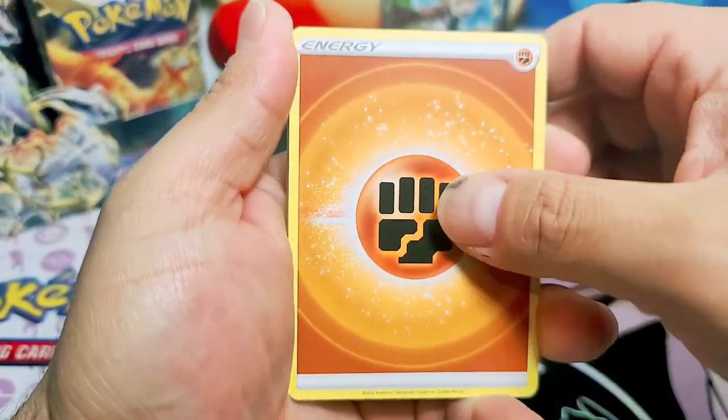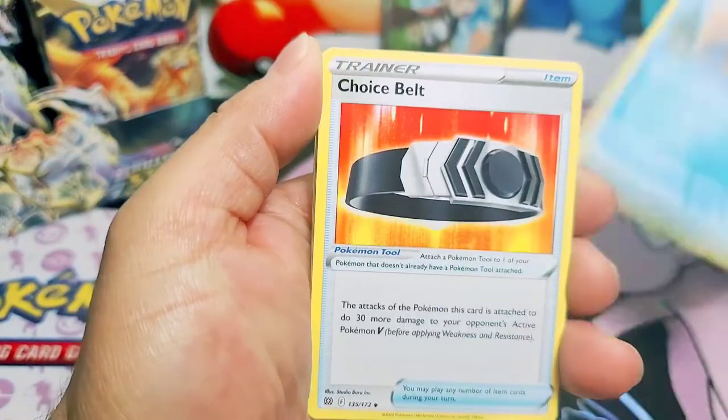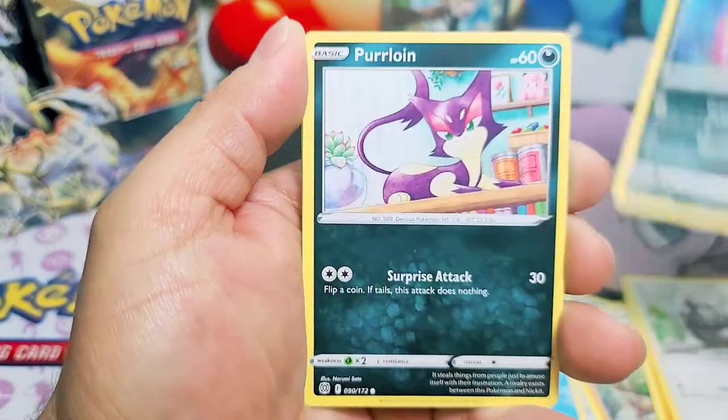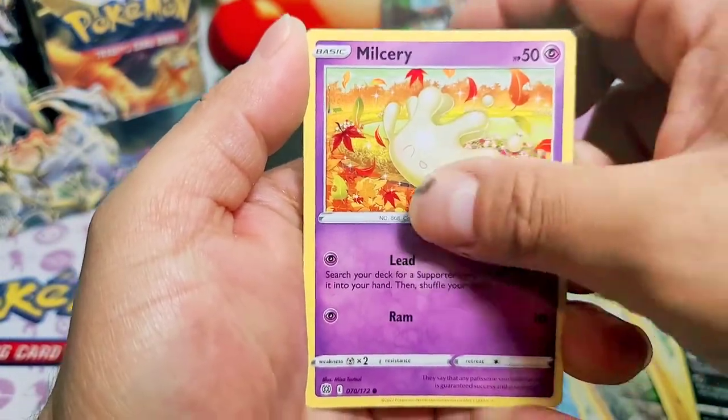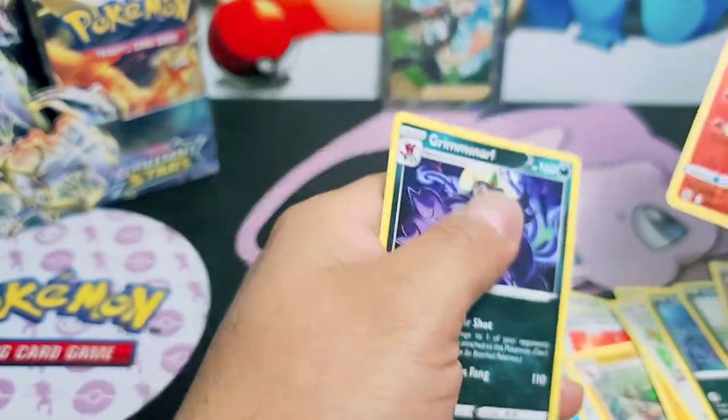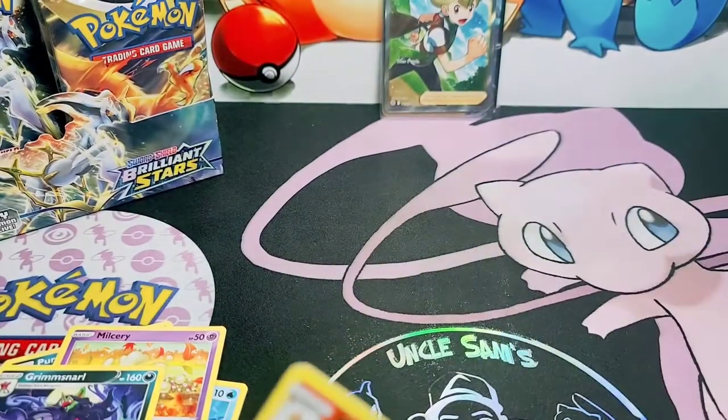Fighting energy - we admired that one already. Floto, Choice Bill, Vibra, Rialu, Starly, Spirit Bomb, Purloin, Military, Monferno, and a Grim Snarl non-holo.